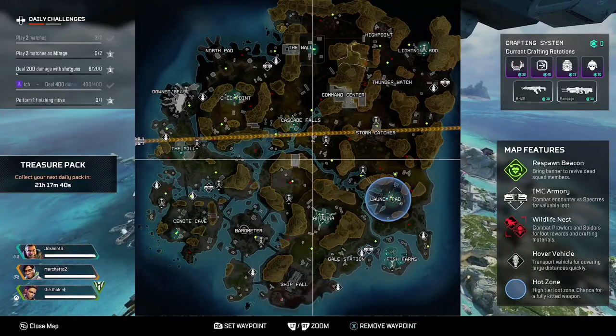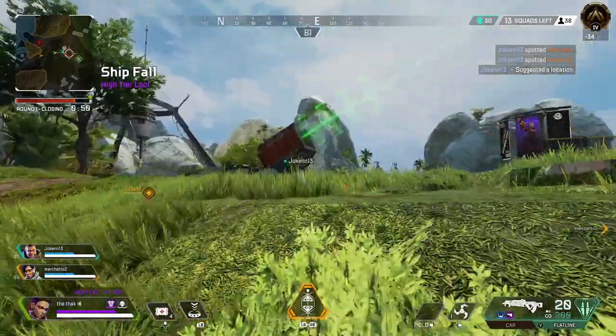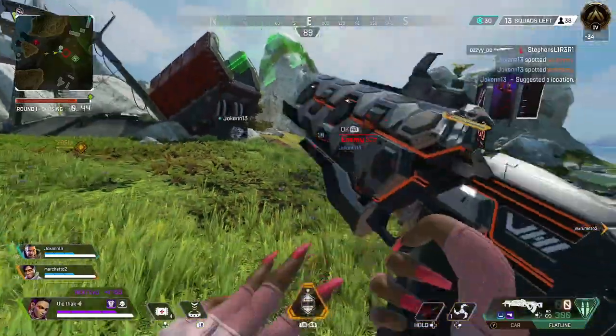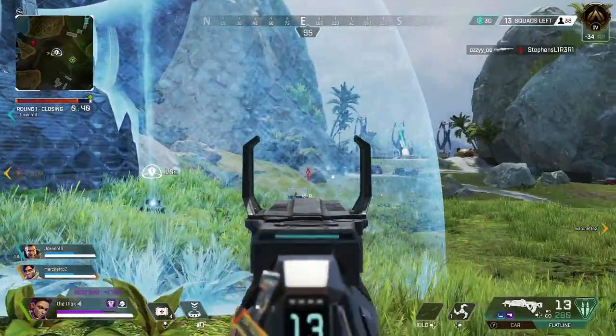Hi friends, it's Split 2 in ranked for Apex Legends Season 14. You'll want to rank up if you want those ranked rewards, so I've got you covered with an updated loot map to help guide you on the best places to drop on Stormpoint to help you rank up faster before Season 14 finishes.